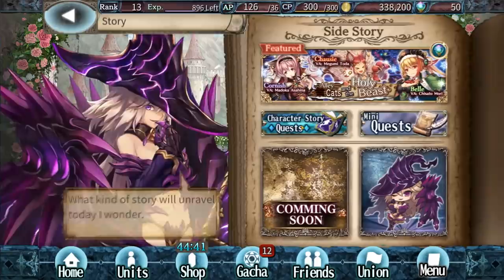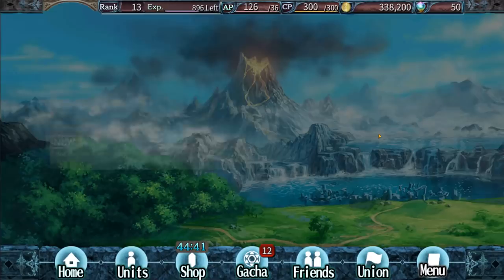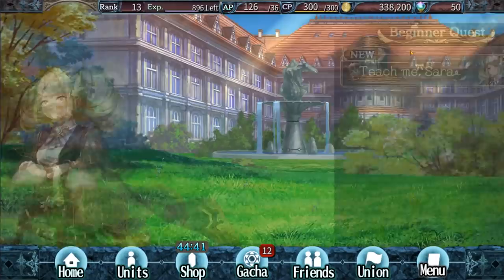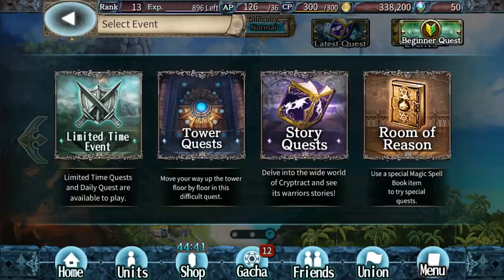You also have some story quests here as well. There are a ton of individual character stories — lots and lots of them, so you will be very busy. This game is not going to have a lack of content at all. There's also a little mini side story with this cute little witch in a Murloc outfit, which I really enjoy. And there's more coming soon, obviously. There are also some beginner quests to give you some catch-up currency and teach you the game.